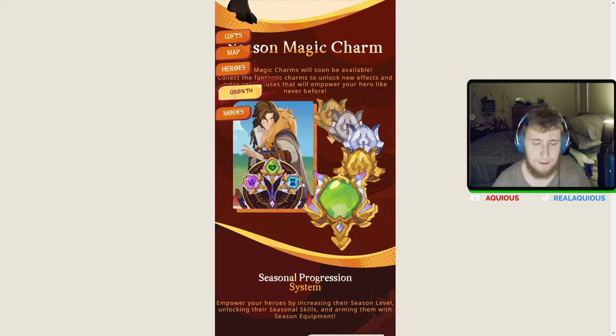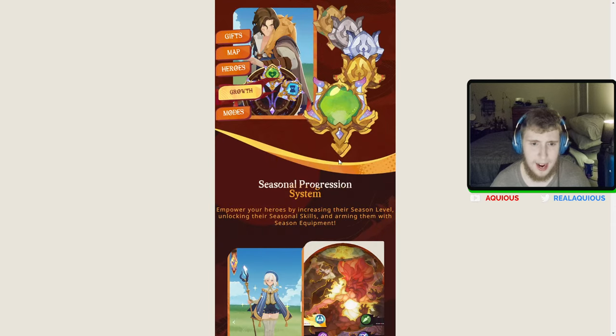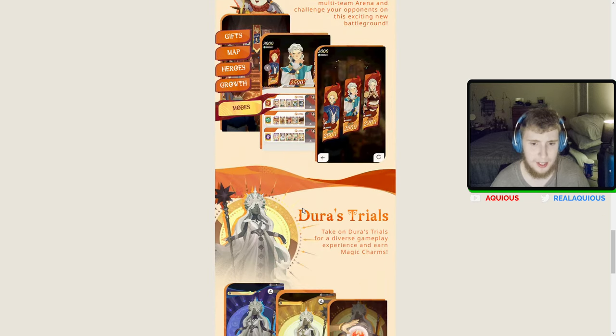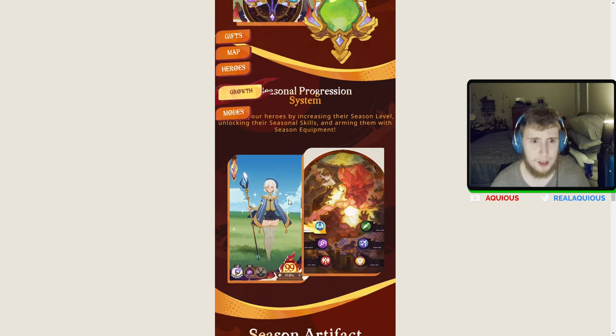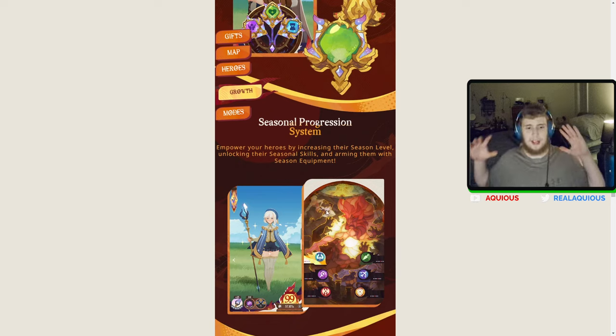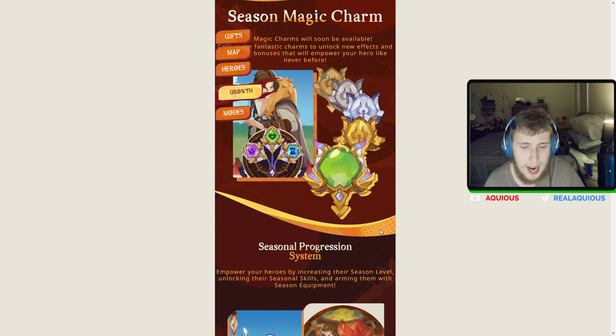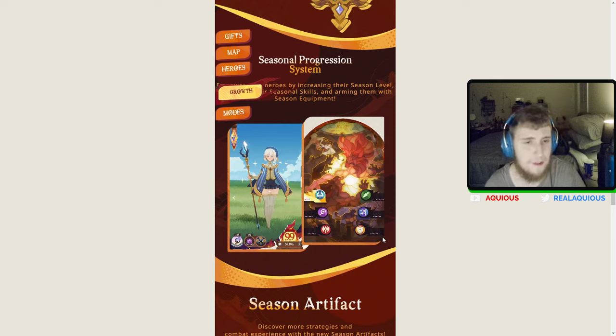I don't know if charms will be permanent — I really hope they are. There's also seasonal progression: empower your heroes by increasing their season level, unlocking their seasonal skills, and arming them with season equipment. I'm a big permanent-progression guy, and I'm not a fan of farming something all season only for it to go away and get replaced. It just seems like a lot stacked on top of normal character levels and resonance levels.